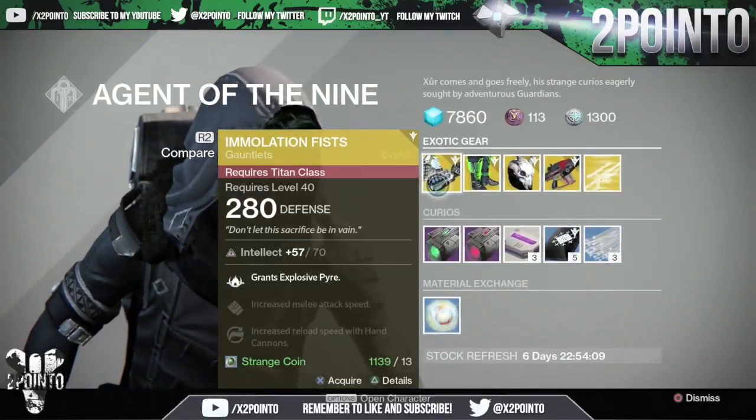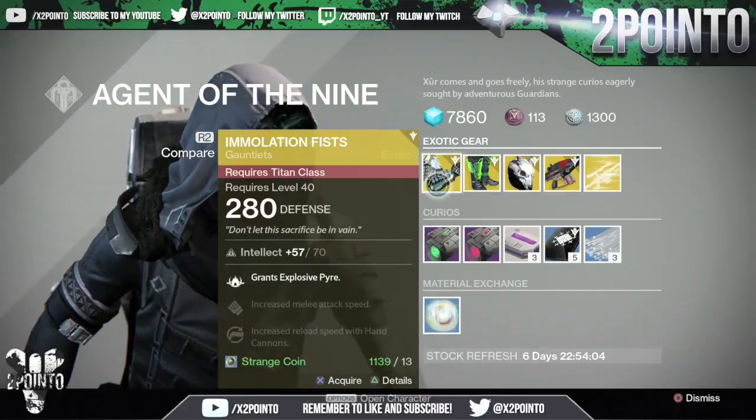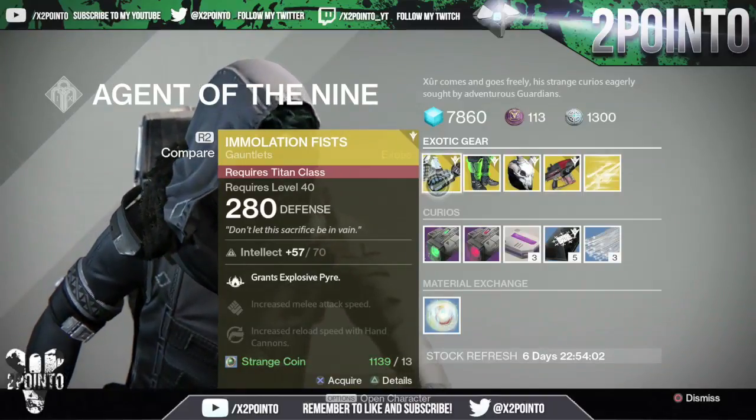Titans, you're getting the Immolation Fist Gauntlets with 70 intellect. The upgrades grant Explosive Pyre, increased melee attack speed, and then increased reload speed with hand cannons.